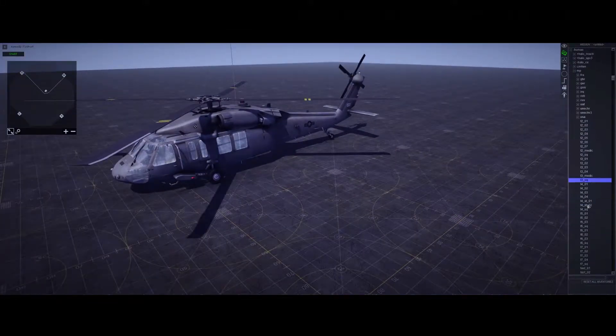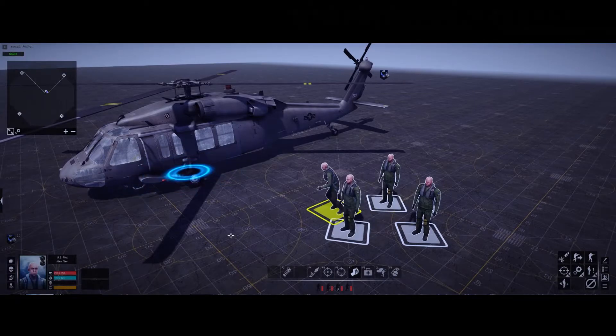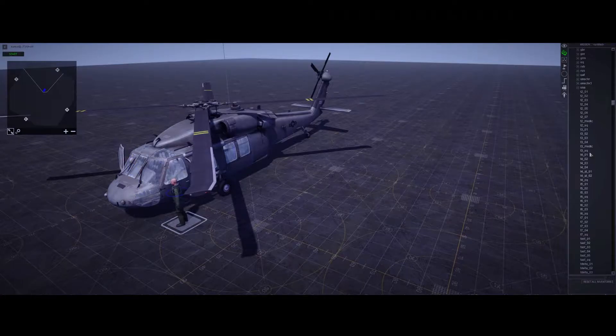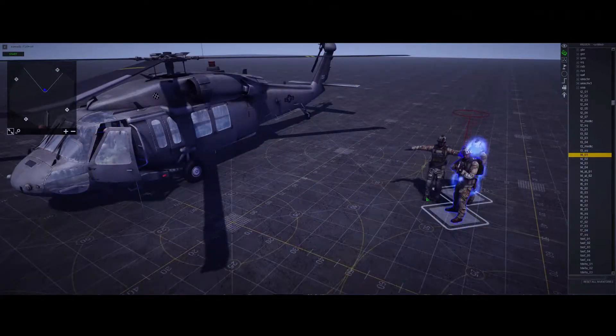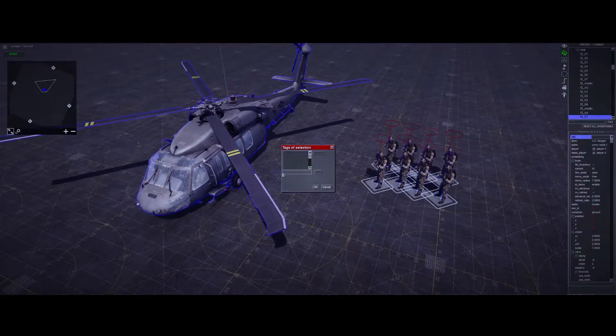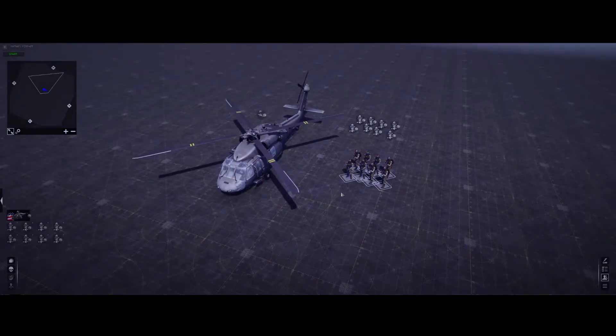We're going to need a crew for that. I'll put proper pilots in — the Black Hawk takes four for the main crew — and then we'll get whatever units we want in or out of the helicopter. It doesn't matter what you put in it, but just like the Bradley waypoints video, whatever unit is getting out of or into the helicopter needs to have a specific tag. I'll use 'emit' for the infantry and give the Black Hawk a 'heli' tag to keep things straight.